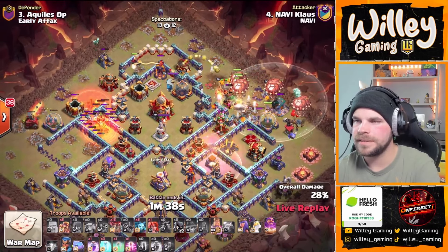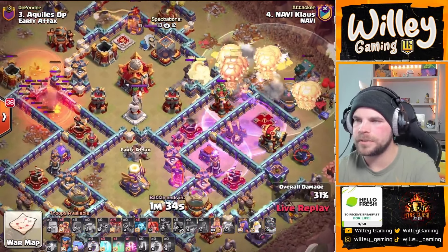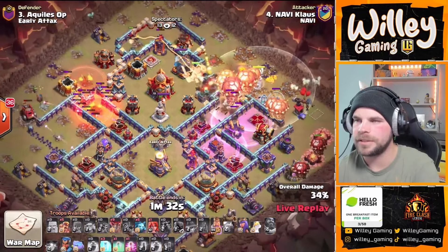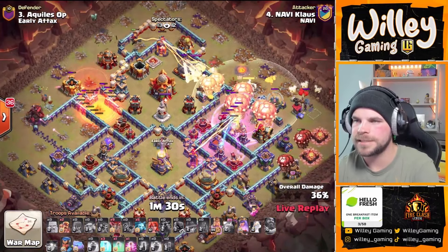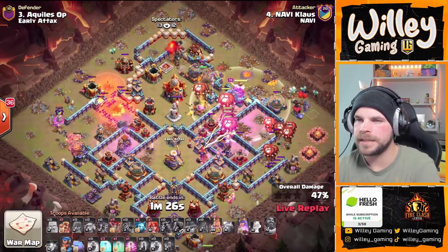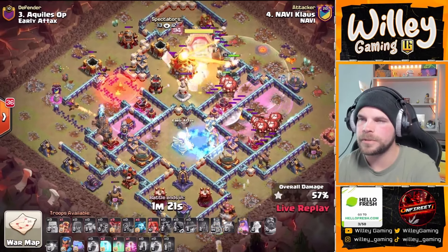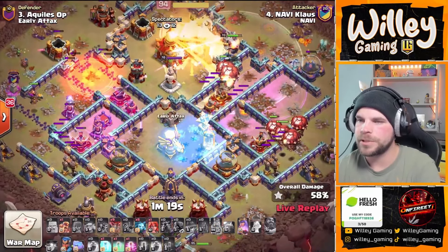Headhunters for the enemy Queen — she should go down fairly quickly. Pops Warden's ability. Lalo pushing in, King moving to the Town Hall. It's just going to be King for the Town Hall; he can solo it with his ability. Flame Flinger on the left side opens up, Dragon Rider over there, couple of Rocket Loons as well. Loons pushing through this bottom corner, slowly but surely.